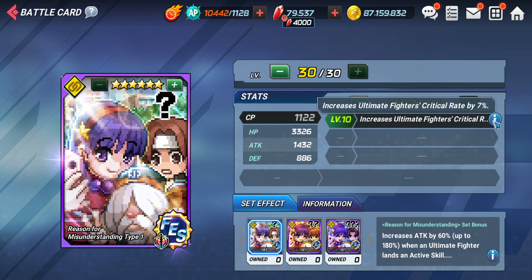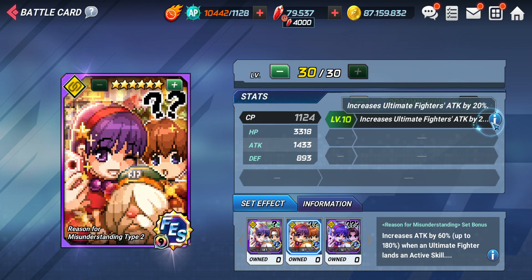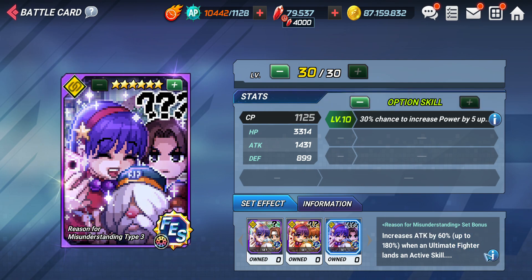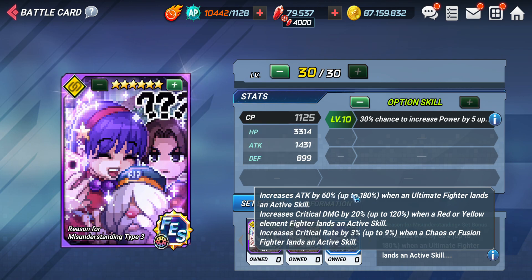Card 1 is critical rate. Card 2 is ultimate attack by 20%. And Card 3 is a 30% chance to increase power by 5 upon an active scale. This is a time attack card. Together they increase attack by 60%, increase critical damage, and increase critical rate.